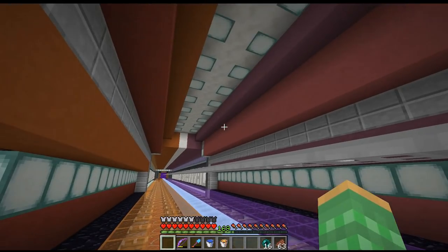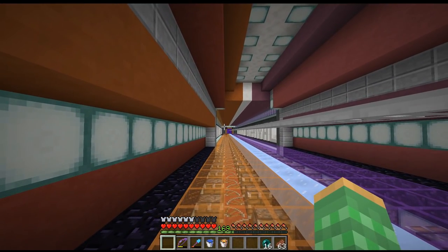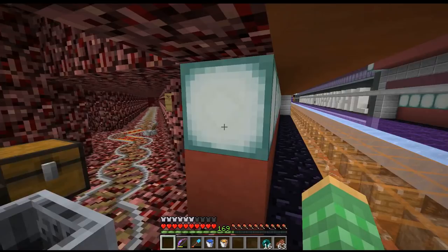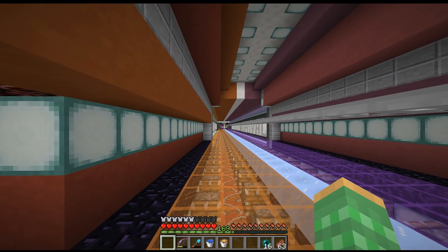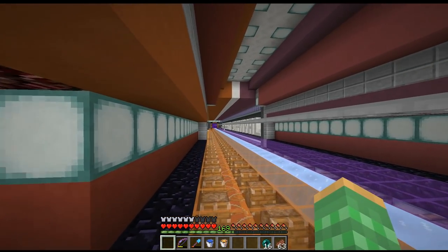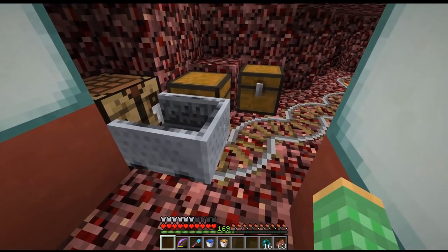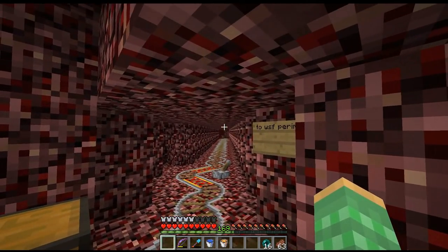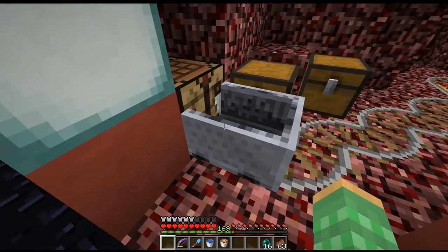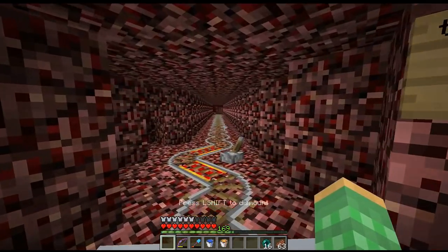Our old Wither Skeleton Farm is like 18,000 blocks in that direction in the nether, so it's quite far, and that one was a really quick one. We pretty much found a nether fortress that was above a huge lava lake, making almost a perfect perimeter, and we went in and built a farm there and got a bunch of skulls. Now this farm here is in a more ideal location — we searched out for Wither Skeleton Farms and found this one, and we've got a minecart system that's going to take us there.